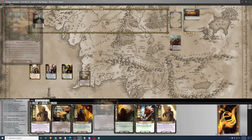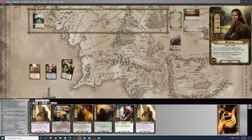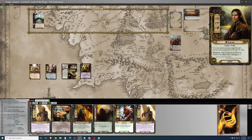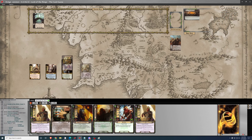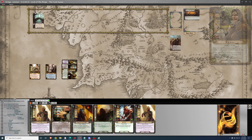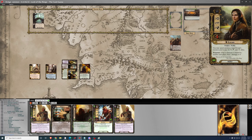I'll go ahead and play Vilya for two and Vilya blindly to see what we get. Alright — Steward of Gondor. That's a good draw. It's going to go on Elrond, and I'll use it for two resources, then play Master of the Forge for two.